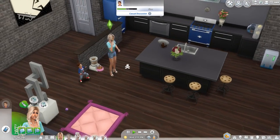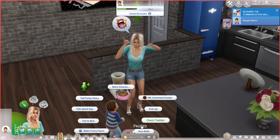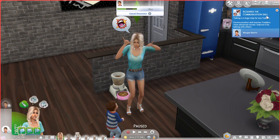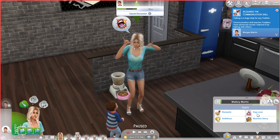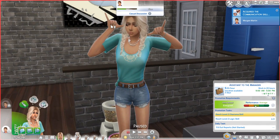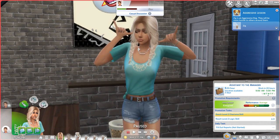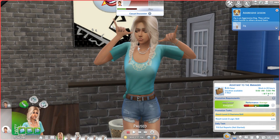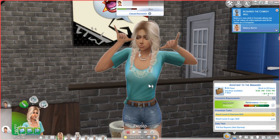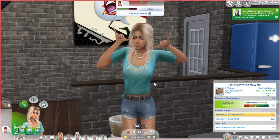Mallory is inviting somebody over because things have gotten a little spicy. Let's look at Mallory's traits. Mallory is romantic, a dog lover, ambitious, and business savvy. She wants to be fabulously wealthy and she is an assistant to the manager — level three in the business career. Within the next month or so, The Sims 4 is introducing a new patch with terrain manipulation and a new career, which I think is the style influencer. I'm going to have Mallory take that over at some point, because I want to explore it as an active career.